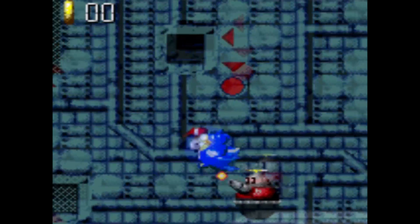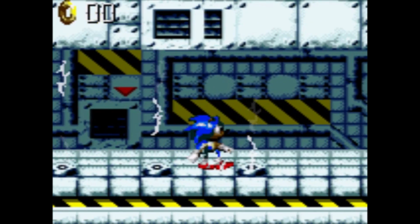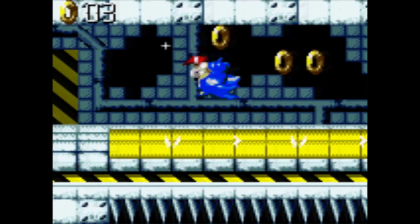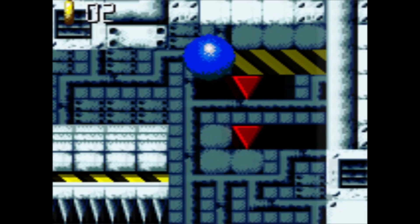Oh, that is cheap. An enemy right there when you rush forwards and hit him because of screen crunch — you didn't know he was there. And you didn't have any rings, so you die. It sort of reminds me of how in the beginning of Collision Chaos, if you just run forwards, you'll run into spikes without any rings, and you can easily do it again because you have to stop in front of them and you might not stop in time.